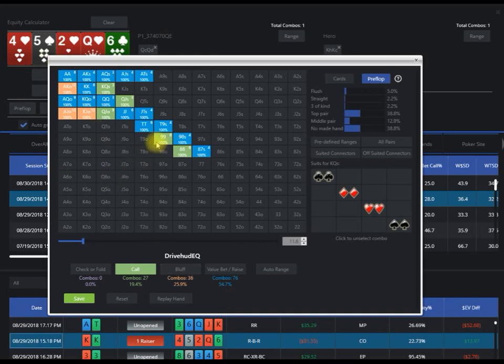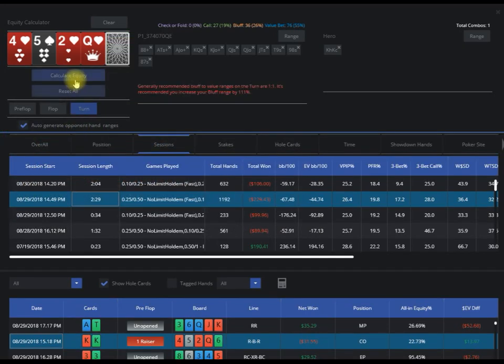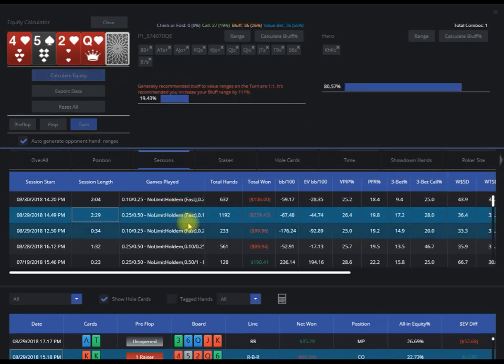The auto range will get you started and you can modify from there. If you want to remove a hand, just double-click it. When you have what you want, go ahead and click save. Then I'm going to remove the turn card and you'll get some basic advice when the ratios are off. It recommends a one-to-one value-to-bluff ratio on the turn. Click 'Calculate Equity' and you get an idea — hero's shove in this spot was definitely crushing opponent's range.